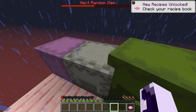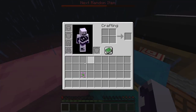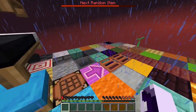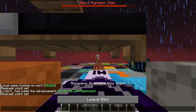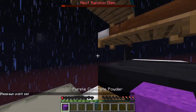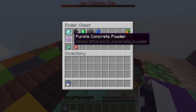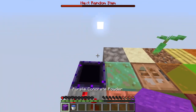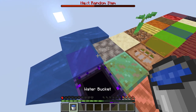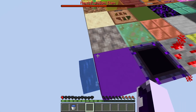Wait — we can get infinite magenta dye! That's funny. Okay, I'll just go to sleep — I don't like the rain. We're gonna make purple concrete powder using the water bucket. Just look at this purple — it's actually cool!